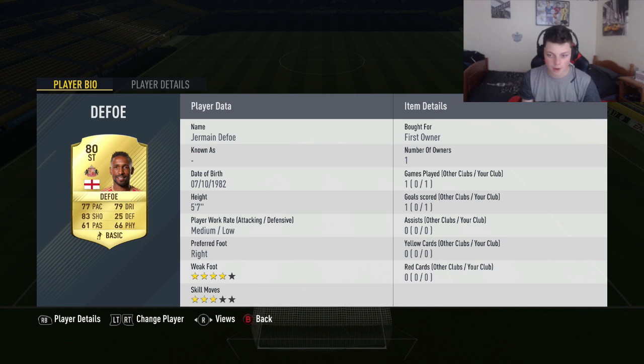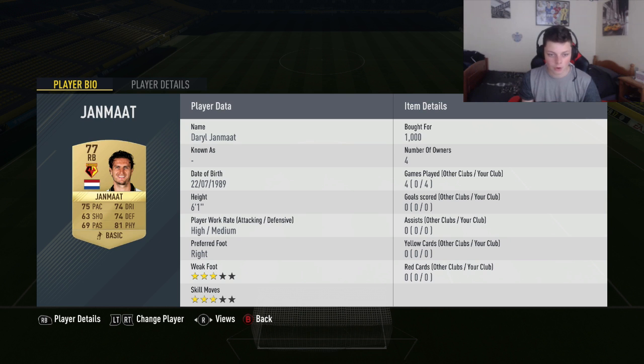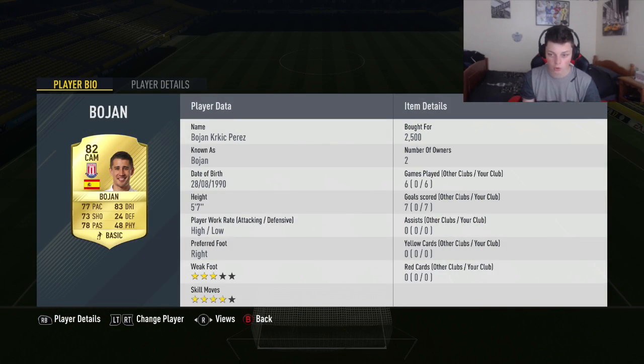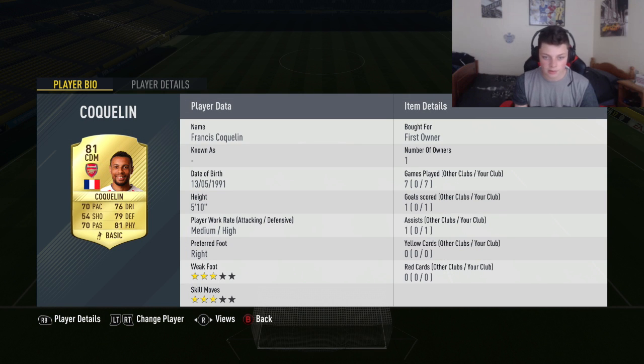As another bench striker we've got Jermaine Defoe — I literally just packed him today from a gold upgrade pack where you get two rare gold players. Not a bad player to pack at all. As bench right back we've got Riyan, just a cheap option since right backs are so expensive. At CAM we've got Bojan — he's played 6 and scored 7, though no assists, but still a really good player. And our last squad player is Francis Cockerland, a pretty decent player I got in a pack opening.